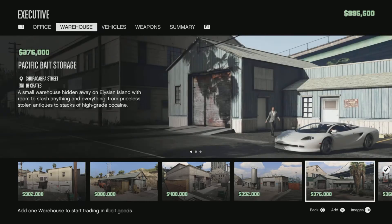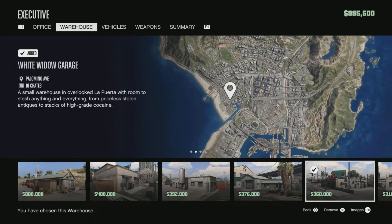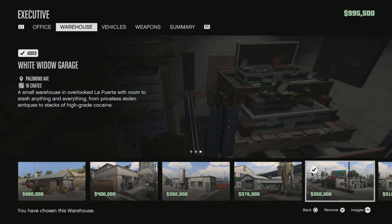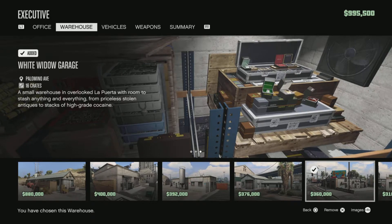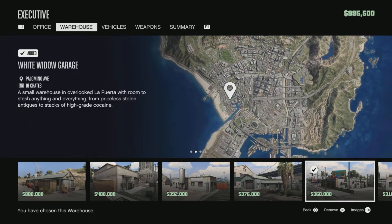For warehouses, I highly recommend getting the one closest to the office, as you can see on the map. Each time you finish a mission you have to go back to the office to start a new one, so proximity really matters here.